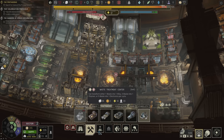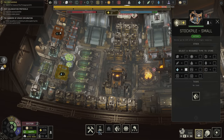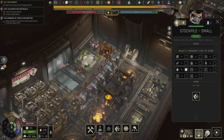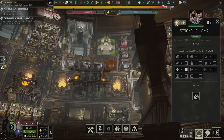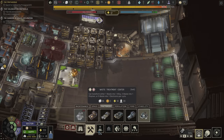Waste treatment center — can waste be transported? Yes it can. We'll need to change one of these storage units to waste storage — probably one of the iron ones here. We'll change this one to waste, then move all the iron over to the 330 capacity storage, and that way waste can be moved over here where we can process it at the waste treatment center.